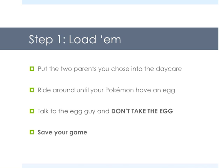Step one: load the parents. Put two parents you chose into the daycare and then ride around until your Pokemon have an egg. Talk to the egg guy and don't take this egg, but save the game. This is so we can abuse the knowledge of what's getting passed down. You have to start off by rejecting the first egg though.